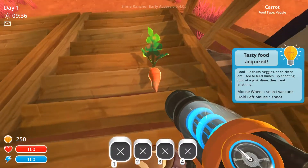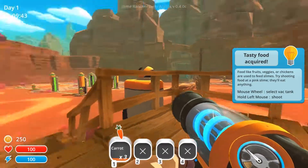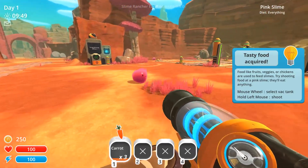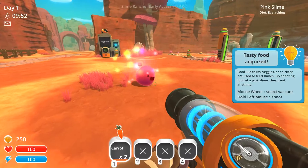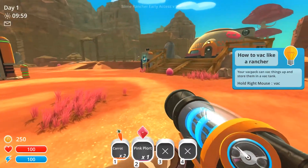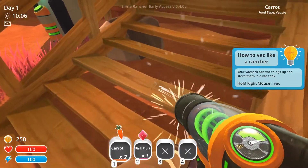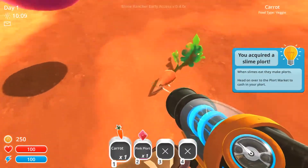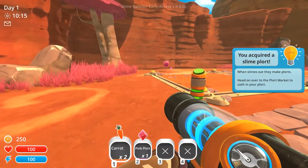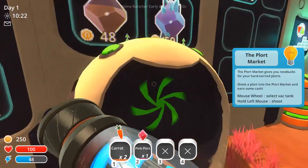So we suck it in. We can just suck all of that in. Select vac tanks — so we have different tanks. It looks like fruits, vegetables, chickens. And then we just shoot them — oh, we missed him. Oh, what's this? Pink plort. Your vac pack can pick things up and store them in your vac tank. So we shoot him — I guess he already ate. When slimes eat, they make plorts. Head over to the plort market to cash in your plort. Plort — that sounds funny. We shoot it at the plort market and get new bucks. We got a new buck.